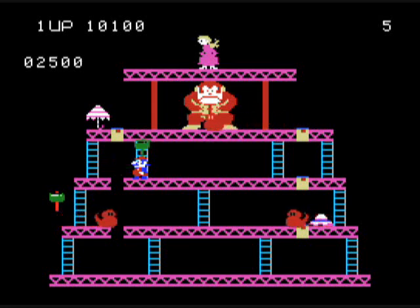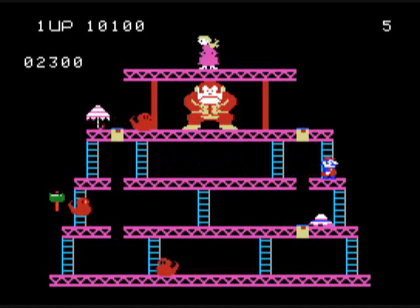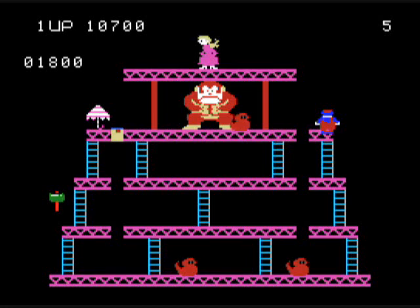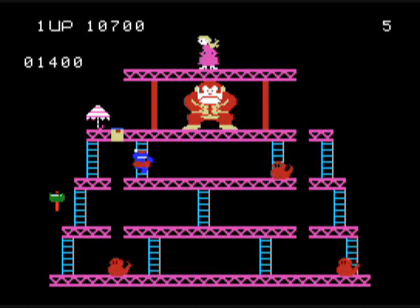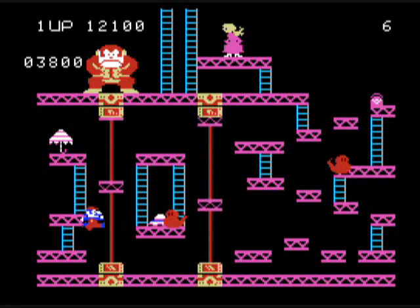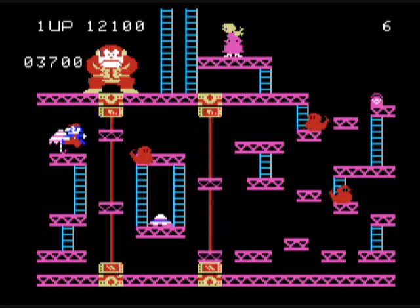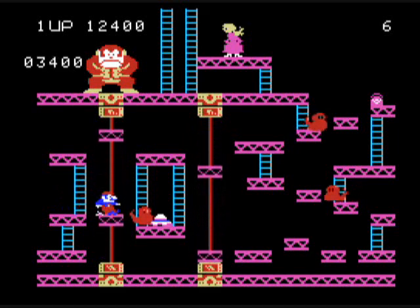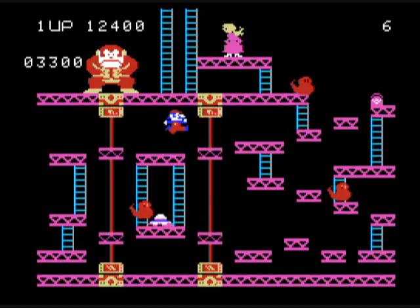In the ColecoVision version, the fireballs will not change direction. If they're moving left, they're gonna keep on moving left until they get to the end of a girder, then they're gonna turn around, or if they reach a gap they'll turn around. They may retreat down or up a ladder. But when they're going left or right, they'll just keep going until they reach the end of the girder they're on, or until they reach a gap — then they'll change direction.